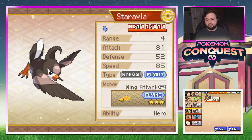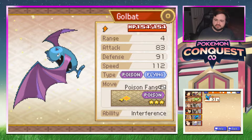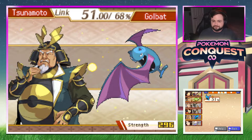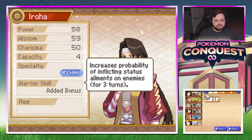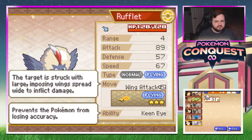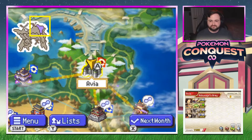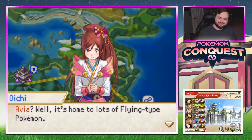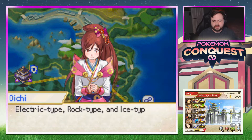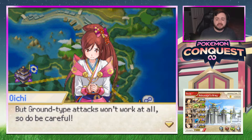Bustle on the Staravia which has Wing Attack and Hero — hero gets a boost whenever it bullies someone else. Interference with Adrenaline to raise attack for three turns. Iroha with her Rufflet has Wing Attack, Keen Eye, and Added Bonus to increase the probability of inflicting status ailments. It's time — testing out Wigglytuff, Leavanny, and Alakazam for the first time. Swapped back to Flareon because I definitely don't want Leafeon here.